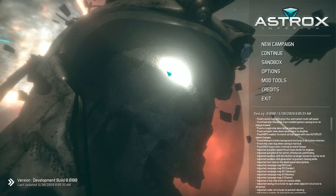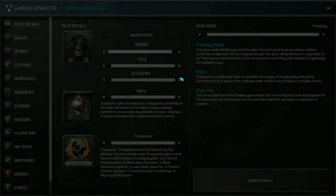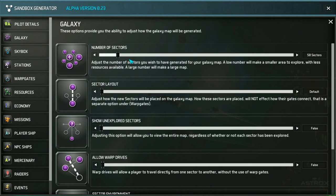Before I jump into the goodies in build 100, I want to explain some changes I've made to the sandbox generator. There were issues with the number of galaxies — when you'd jack up sectors to 500, it would spread out the skills and missions across all individual sectors all the way up to sector 500. What I've done is changed the way the generator works, distributing those skills more evenly up to 100 sectors.